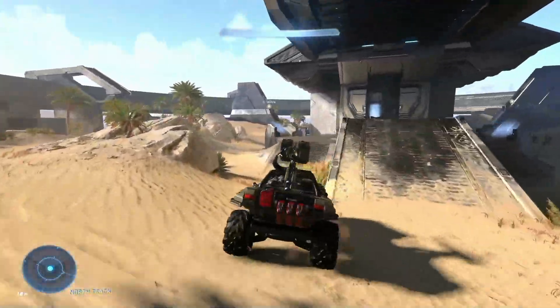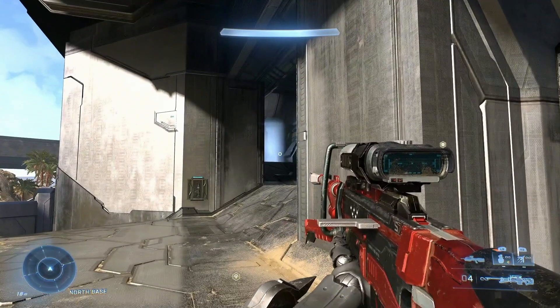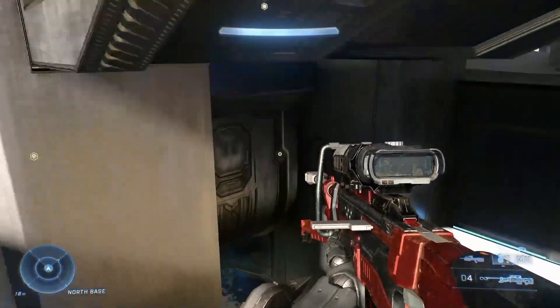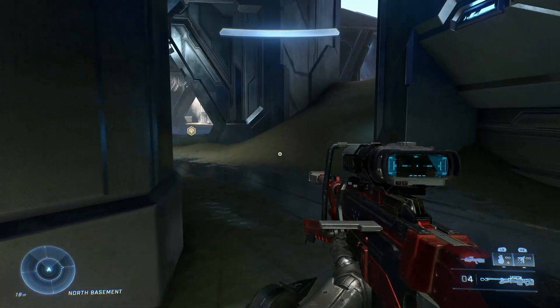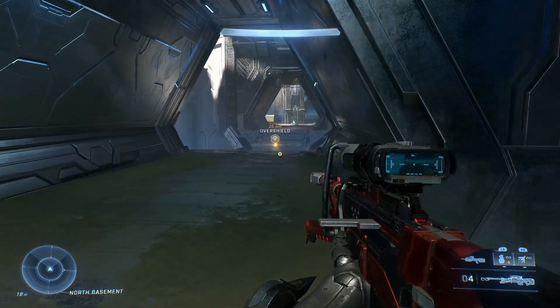I'm also going to pop up here and give you a little demo showing off the base. There's two levels to the bases — there's a grav lift from the lower level. Man cannons, grav lifts, Warthogs — oh my, it's the best Halo stuff, it's everything I love about Halo. I want to give a shout out to Tyler Insrud, who was the level designer on this map. He's just done a great job. From the very first take on it, I've just fallen in love with this level.